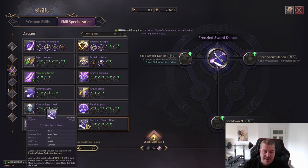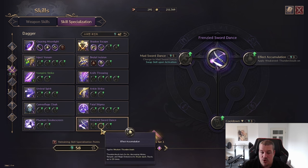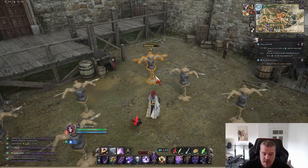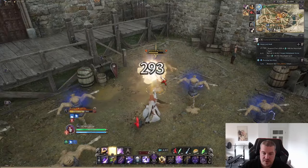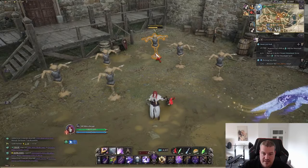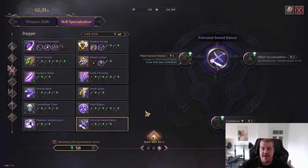Finally, Frenzied Sword Dance is an AOE attack where you dash around enemies and are mostly untargetable during it. Instead of AOE, you can spec it into a single-target focused attack for more concentrated damage, or use it to apply Thunder Lords stacks, or decrease the cooldown. The AOE version jumps to random targets but always lands back on your initial target, while the single-target version focuses all attacks on one enemy for maximum burst. That covers everything you need to know about the dagger — leave any questions in the comments!